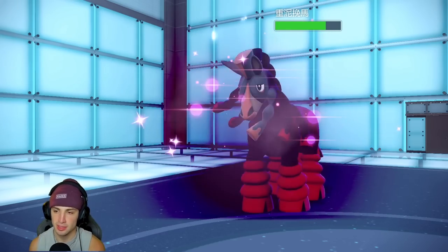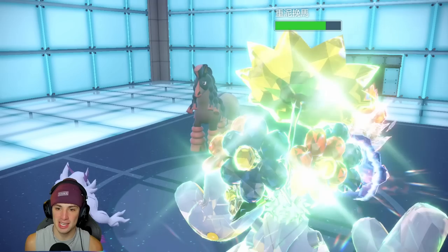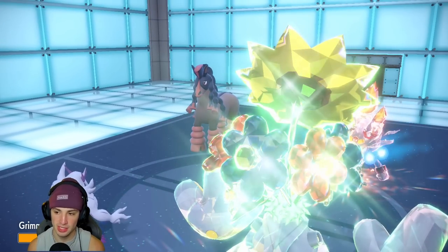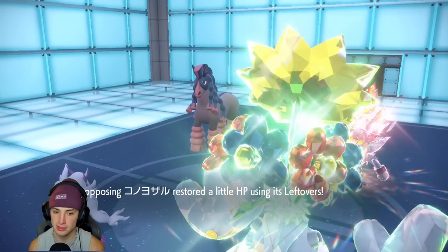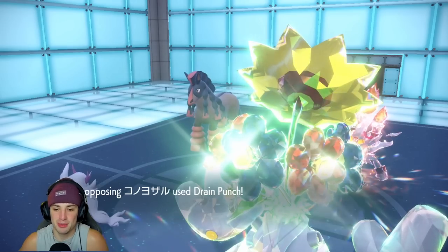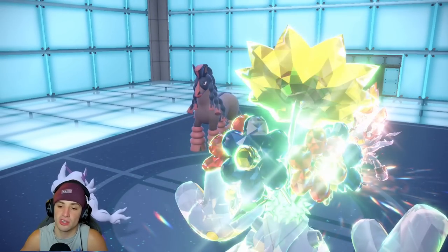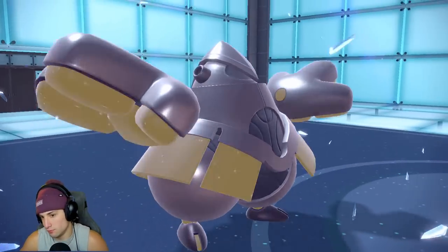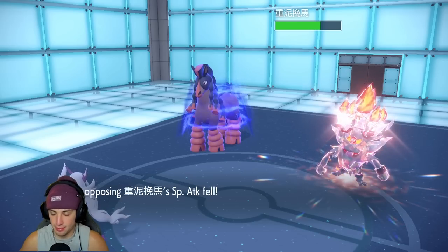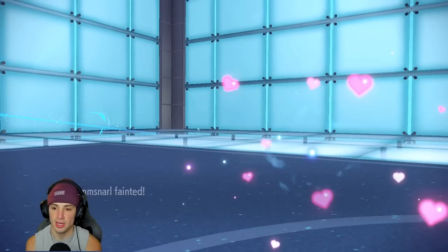This has just been a solid game all around. I chip up damage but Mudsdale's getting another defense boost from Stamina. Drain Punch flies and Iron Hands goes down. I need my Gastrodon to land some shots — I'm terrified because Annihilape is plus three on attack. Gastrodon comes out. E-Speed Dragonite can't really deal damage here, the defense is way too high. We need Gastrodon to start landing Muddy Waters — that's our best bet.